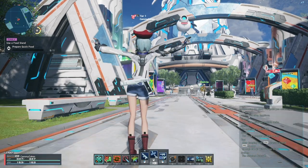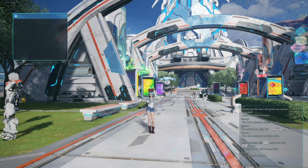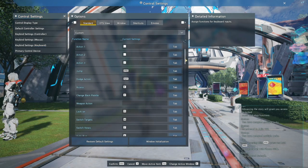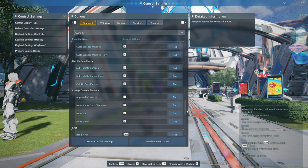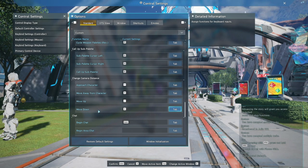I'll be jumping right into it with the first tip, talking about camera zoom. If you use the numpad by default, the plus sign will zoom you out and the minus sign will zoom you in. The division sign and multiplication sign will move the camera up and down, and you can find these options in the option menu under keybind settings for keyboard, and set them to whatever you would like.